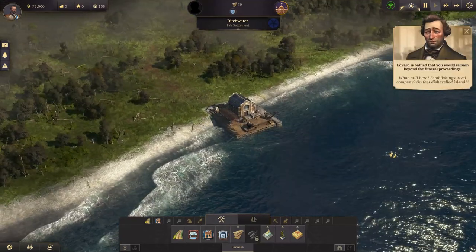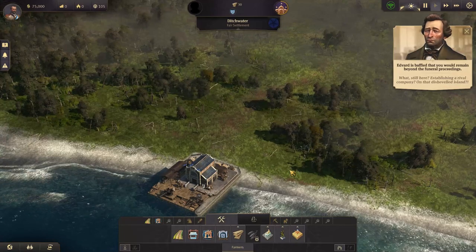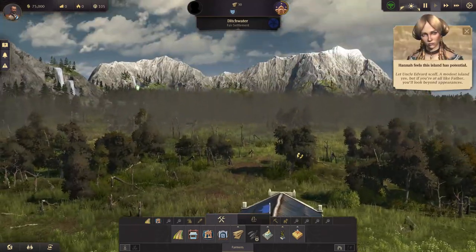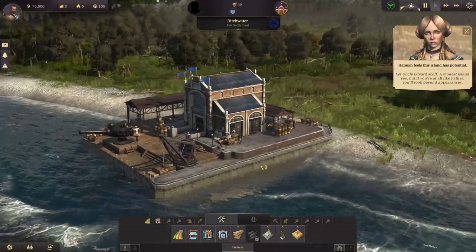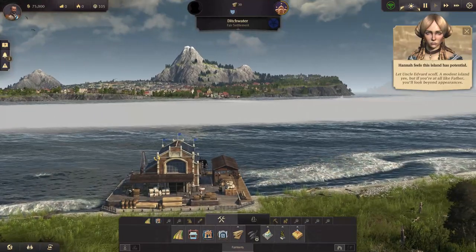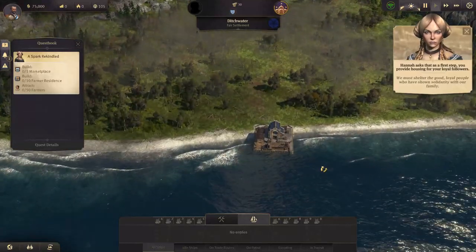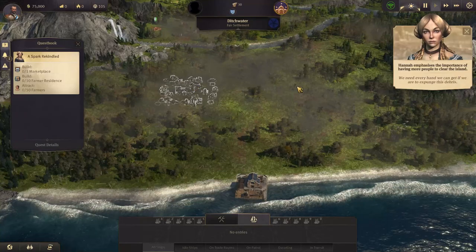Uncle Edvard scoffs at the idea of us establishing a rival company on this disheveled island. My sister urges us on: 'A modest island, yes. But if you're at all like father, you'll look beyond appearances. We must shelter the good, loyal people who have shown solidarity with our family. We need every hand we can get if we are to expunge this debris.'